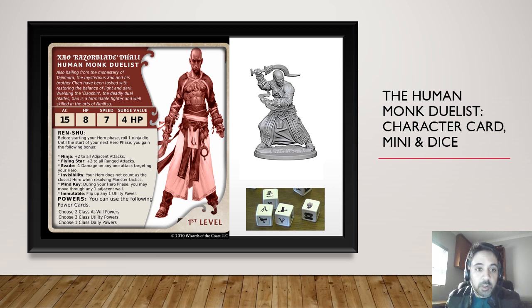His base ability is called the Range Shoe: before starting the hero phase, roll one ninja die. Until the start of your next hero phase you gain the following bonus. If you roll the ninja face, you get a plus two to all adjacent attacks. If you roll the flying star, you get a plus two to all range attacks. Evade - shown with the hand catching an arrow - gives a minus one damage on any attack targeting your hero. Invisibility means your hero does not count as the closest hero when resolving monster tactics.